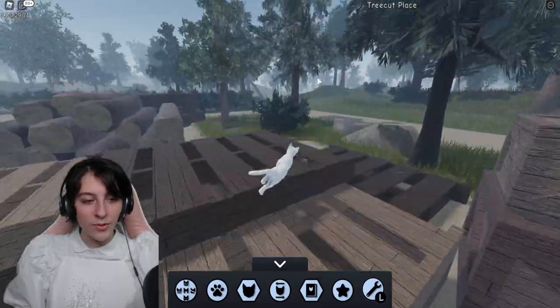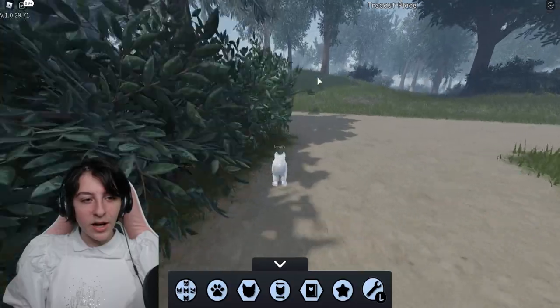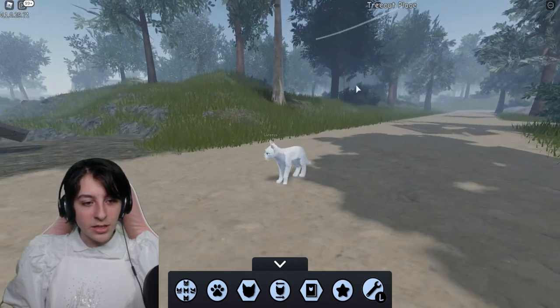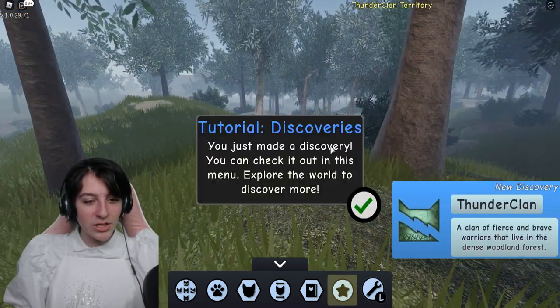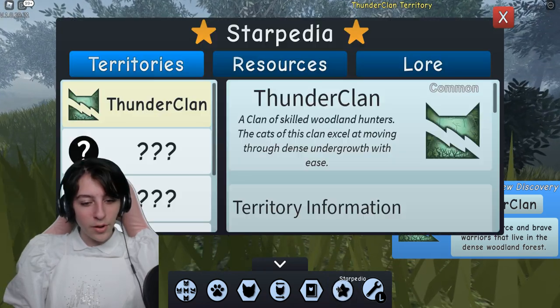Yeah, most of these other houses you can't go inside - it's only this one, but I like that house a lot. This map seems like it got a whole lot bigger. We've got a bridge! Look at the little wind effect - that's so cool! A discovery notification: 'You just made a discovery, you can check it out in this menu - explore the world to discover more.'